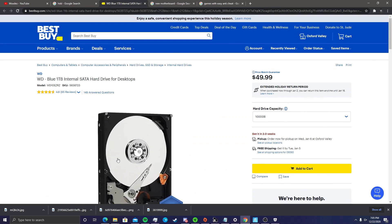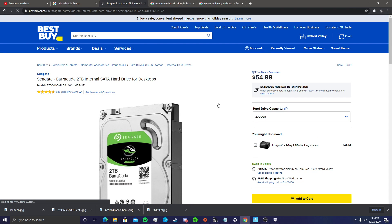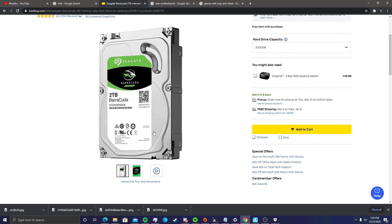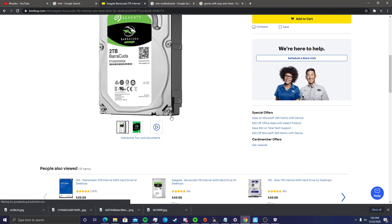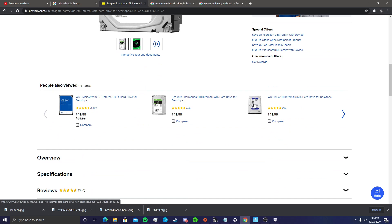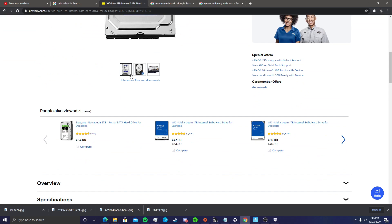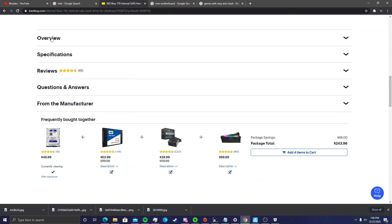You don't have to buy the one terabyte — for four dollars more you get two terabytes, you should just buy that one. It's a very good buy. So if you want to buy one, either buy the Seagate Barracuda two terabyte internal hard drive, or a different one. It could be SSD but I recommend a hard drive over SSD.